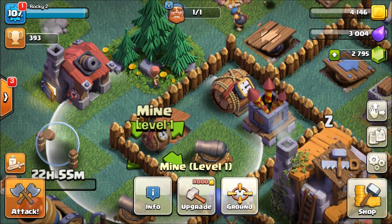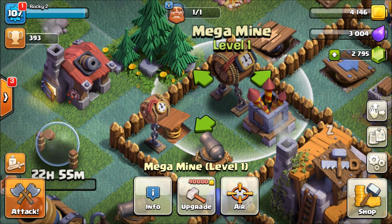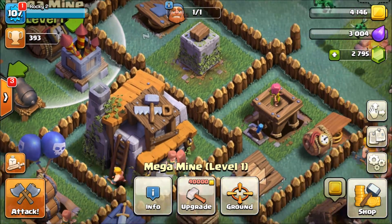Something we touched on before: the mines can be set to ground or air. I have mine set to ground, but let's switch that to air. We also have our mega mine that we can switch to ground or air, which is useful since a lot of people use ground troops.